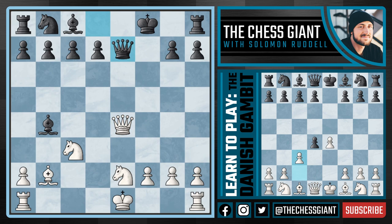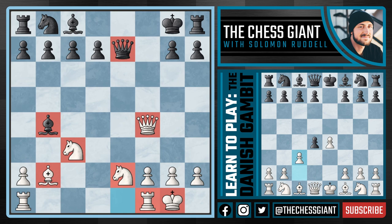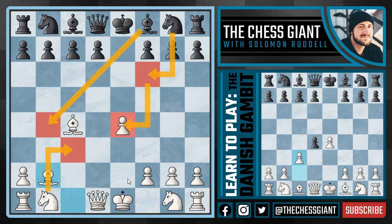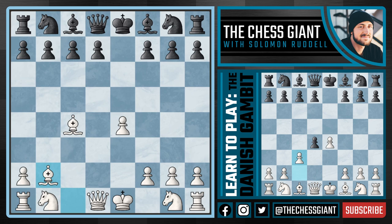King f8 was by far black's best option. Following queen e7 - again black's best move - we can play queen f4 with check. If king g8, we can simply castle kingside. This is a very interesting position - we are down two pawns as normal with the Danish Gambit, but look at the advantage in development that white has over the black camp. This might be the most awkward king I've ever seen. White has a huge edge and is on the brink of winning. So that covers the bishop b4 check idea - we play knight c3, and if knight takes e4 is played, bishop takes f7 check followed by queen d5.